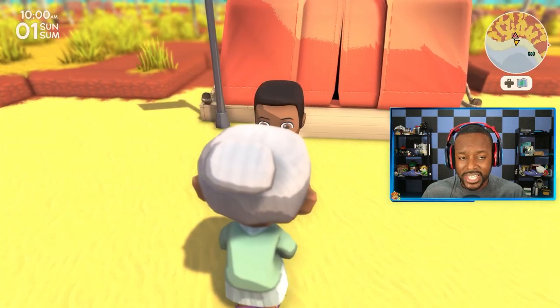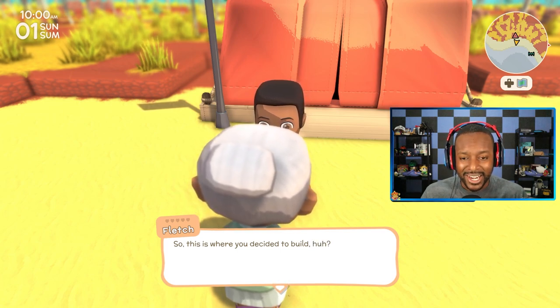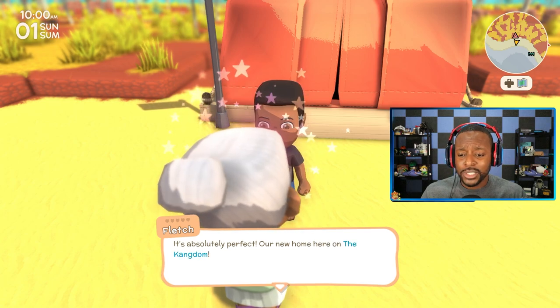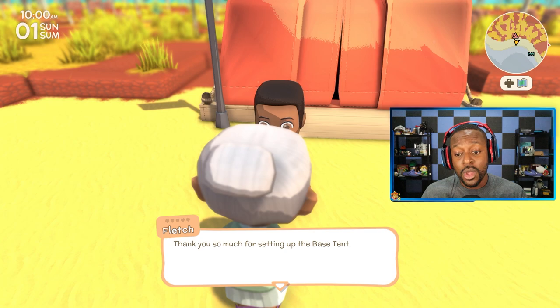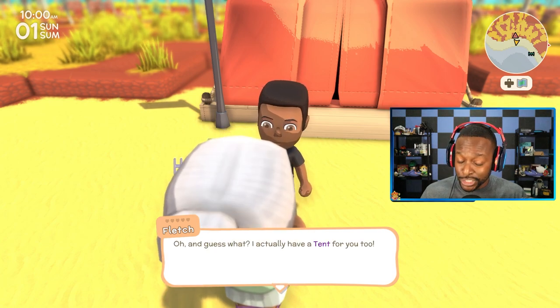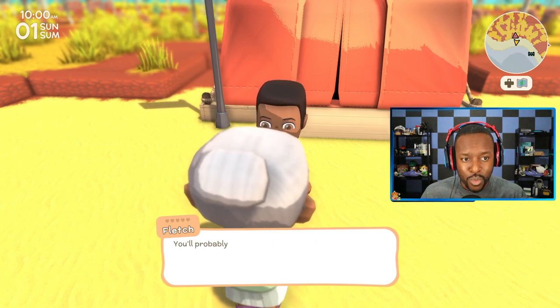Fletch is here to greet us again. She's a nice little old granny — I love her so far. So this is where you decide to build. It's absolutely perfect, our new home here on the kingdom. I named my island 'the kingdom,' of course. So she's actually going to give us a tent — our first tent that we can live in — and we're going to place that down nearby as well.